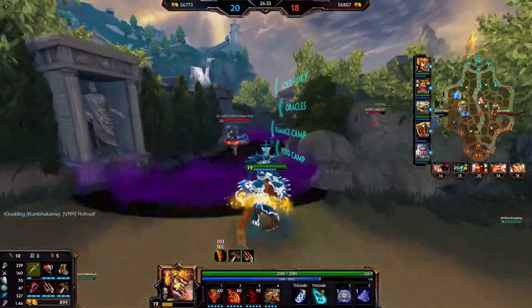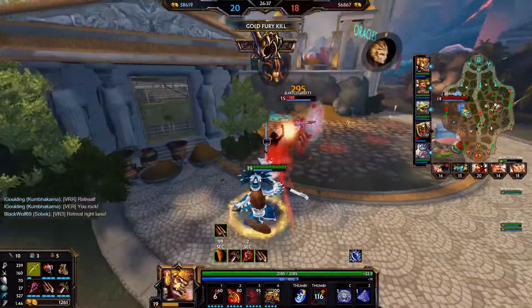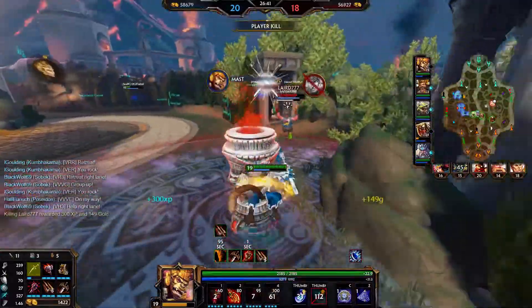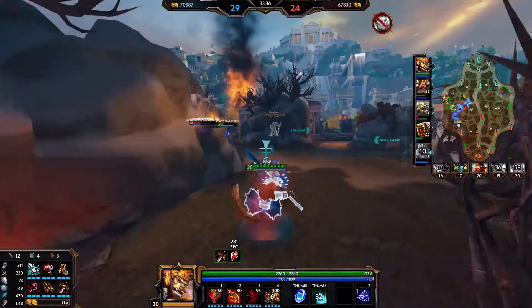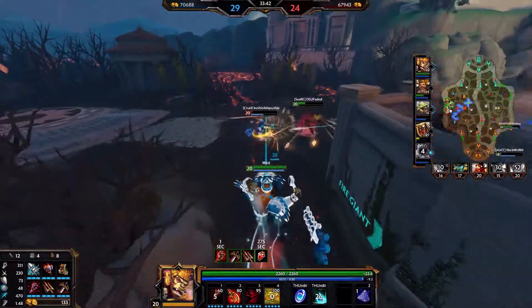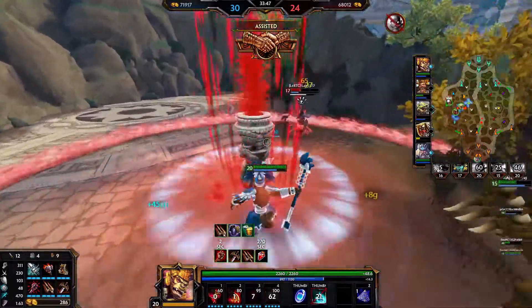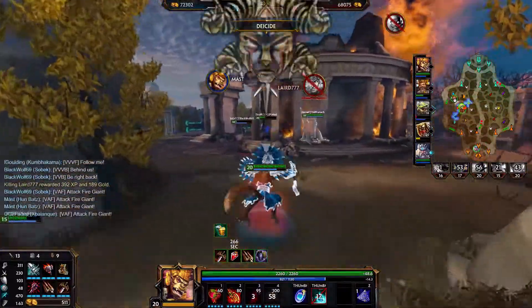Now it's time to wrap this video up with one final tip: don't be afraid to use Hunbats's ult just to make sure that you get a kill. There are times where you'll want to use your 2 to secure a kill, but since it can be cancelled and the channel takes some time, it's not always a reliable option. It's okay if you need to use your ult just to make sure that you get the kill in one of these situations. Just remember that you're getting a 1-for-0 trade, which is always a good thing. Small wins are important, so try not to get too greedy.